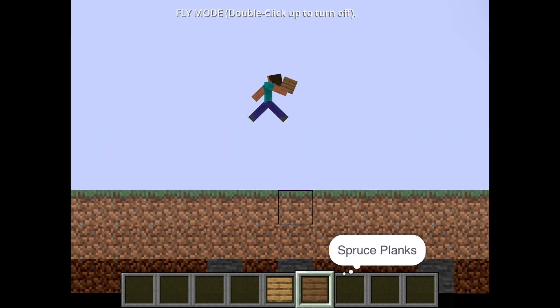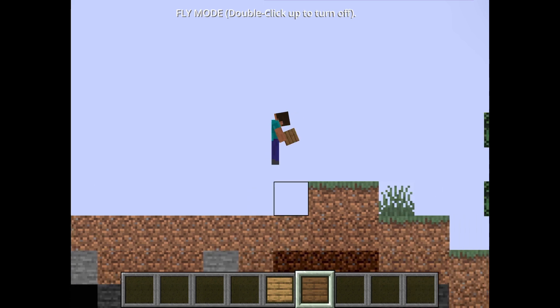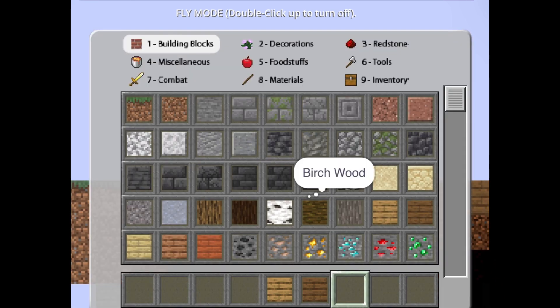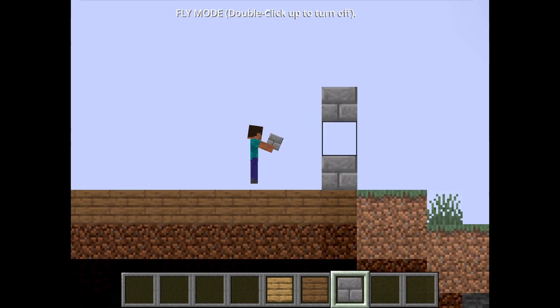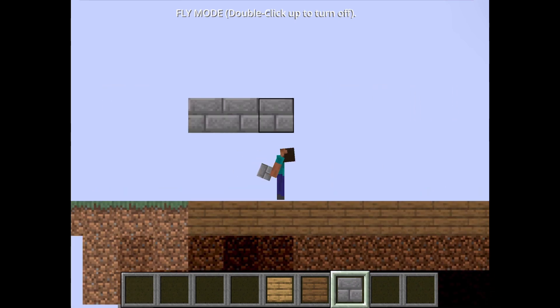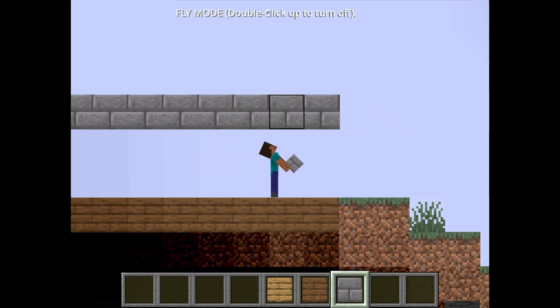I suggest wood for the floor, but you can be as creative as you want. Just remember that you'll also use this design on your second floor. For the walls, pick a sturdy-looking block such as stone bricks, but again you can be creative — variety can make your house look a lot better. Right now I'm counting how many blocks it is: it's 12 blocks.